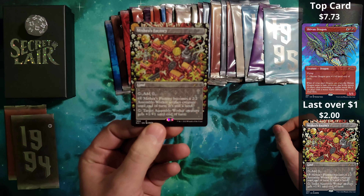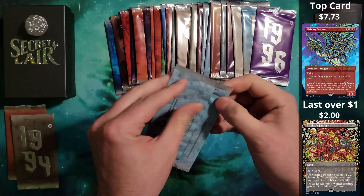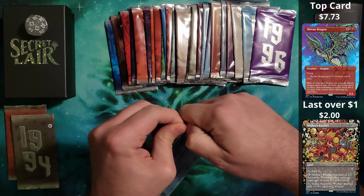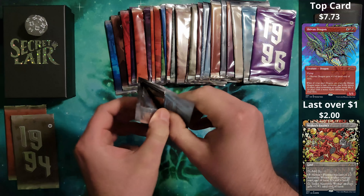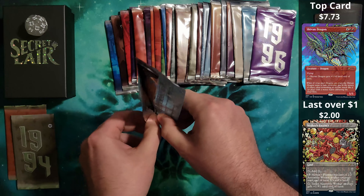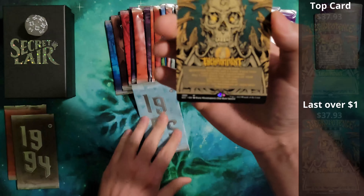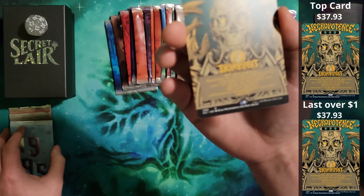We have Mishra's Factory, non-foil. 1995 — which is probably one of the best years. Great music, good movies, good Magic cards. 1995 brought us a non-foil Necropotence.